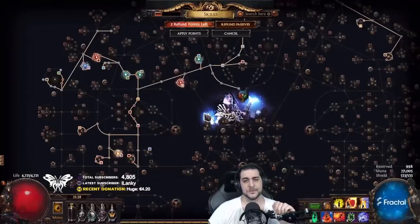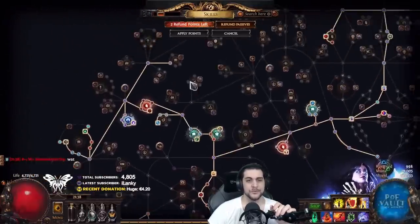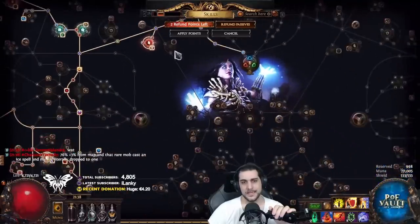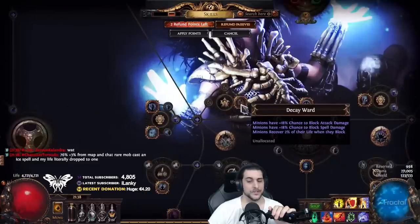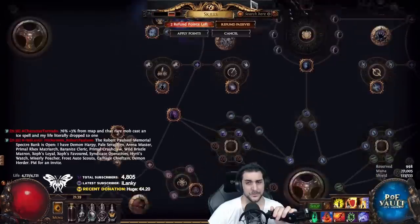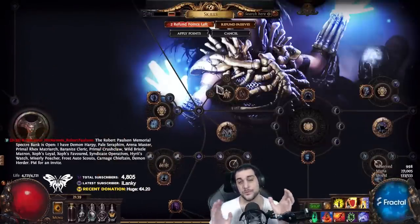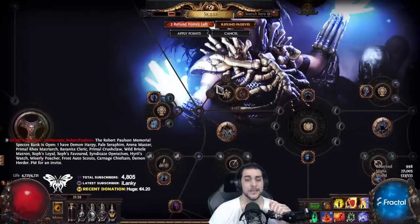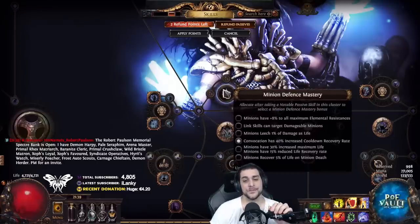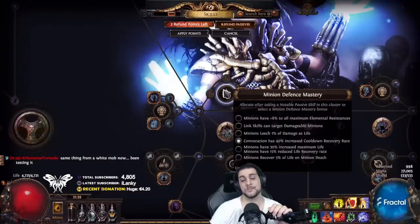Obviously the level of our Absolution would help, but with Bone Offering — which helps tons — I would actually recommend removing the crit nodes and taking the nodes down here to go for Decay Ward. The reason we would do this is not so much for the block, because the life block is completely useless and we're already using Bone Offering, but most importantly the mastery node at the top here that gives plus eight to maximum elemental resistances to our minions is extremely effective for keeping your minions alive.